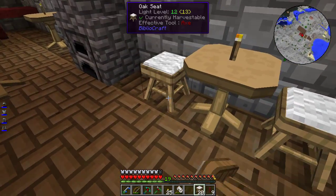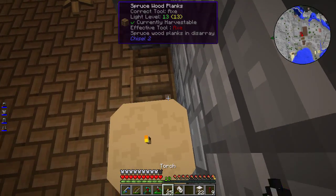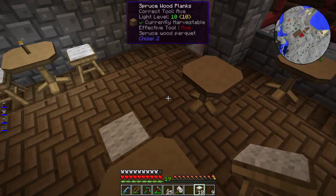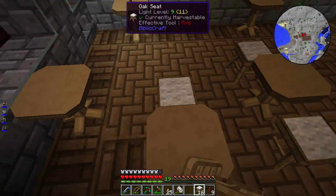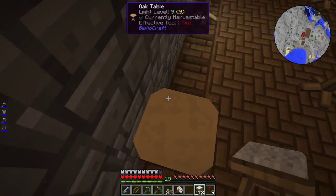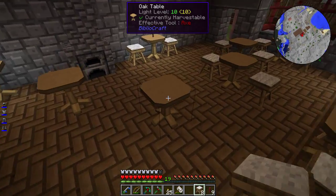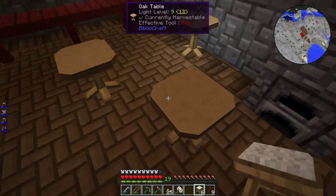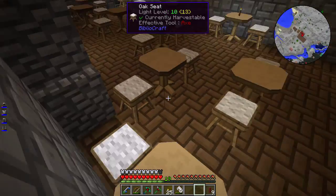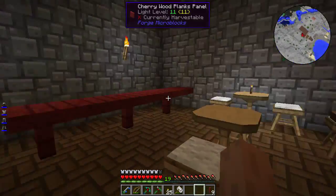I'm going to scatter these chairs about. Remember with Biblicraft — it's the direction you're placing it that matters when setting up the seat backs. You kind of want to be standing wherever you want the chair to be facing. I reduced the number of tables by a little and scattered them about more. Even just weaving around now makes this place feel a lot more cramped than it used to.